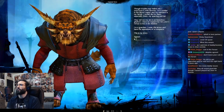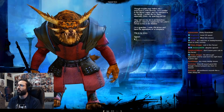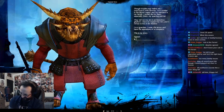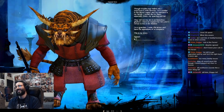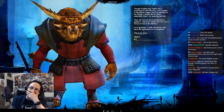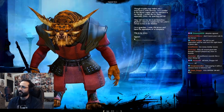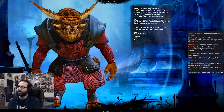Alright — no trouble may follow me, I overcome it with ferocity. I'm a soldier in the Blood Legion and my warband is my family. I would die for them, especially Dinky. I'm sorry, that name is so stupid. They tell me my sire is an honorless gladium — I have no respect for him and I refuse to live in his shadow. I'm a Guardian, I wear the armor and have the aspirations of a conqueror. This is my story.